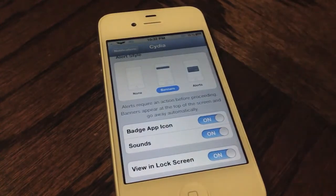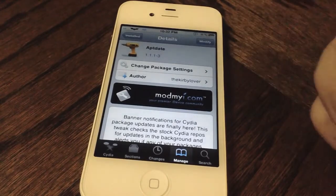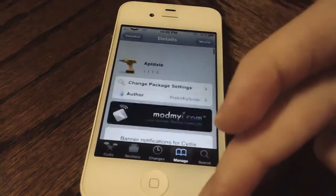It's definitely really cool, and that's why I think you guys should check out Appdate on Cydia's ModMyEye repo. It is available right now, and it's a nice way to check your Cydia updates without actually needing to launch Cydia.